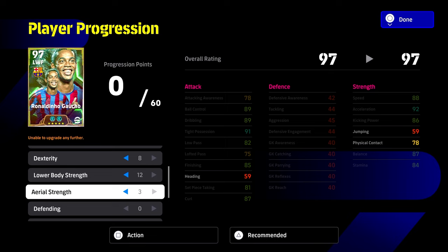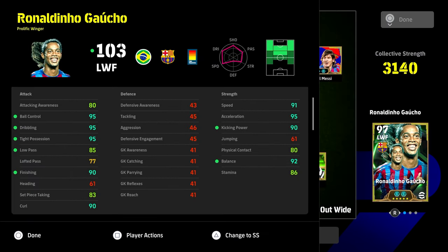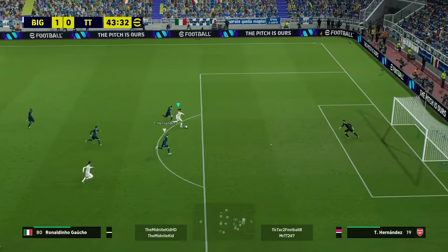But the trick with this Ronaldinho build is provided by the double booster, and also with the skills that we've given him. We have actually given him a double booster here, which is technique plus 1. Now yes, it only gives him a plus 1 to his ball control, dribbling, tight possession, and low pass. However, that means we are able to save 4 points to throw into something else to get our 90 finishing. And we're also going to hit all those thresholds of 95 with dribbling, ball control, and tight possession, and one extra with low pass to give him 85 low pass, which is complemented by true pass and the additional skills we trained in him — first time shot, long range shooting, and gamesmanship as you saw there as well.